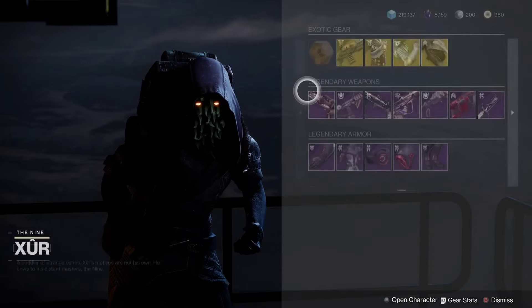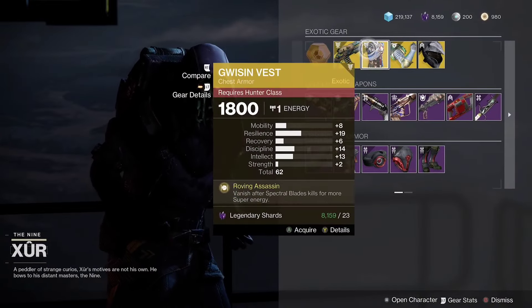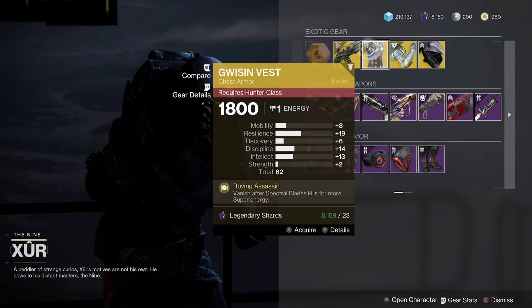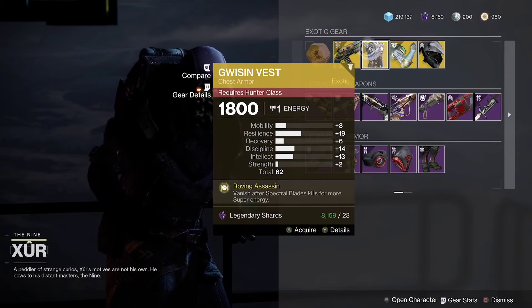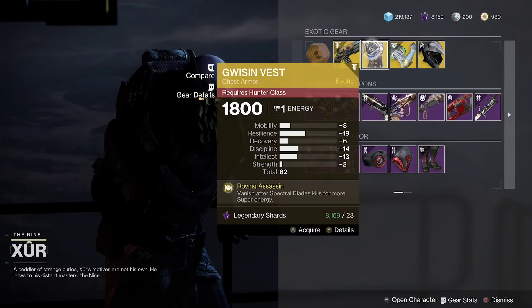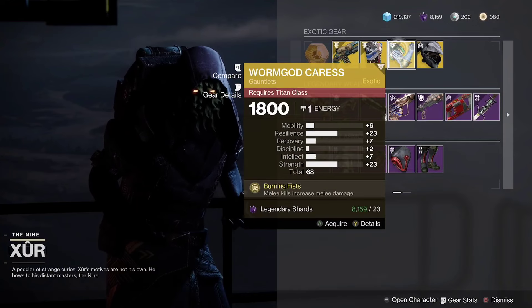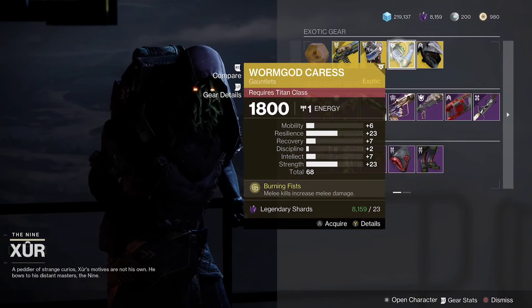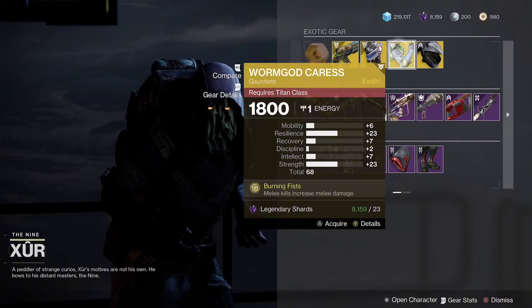First we got Lord of Wolves — not too bad. We get Quinson Vest with a nice resilience roll and then discipline, nice little bit of intellect, not too bad, 62 overall stat roll. Then we have Worm God's Caress which are very good right now — 68 stat roll, nice resilience, and strength.